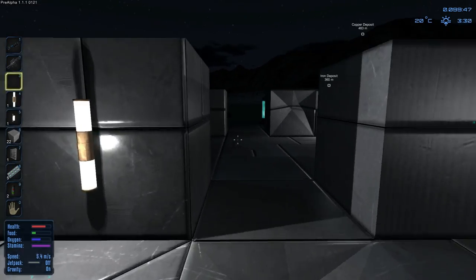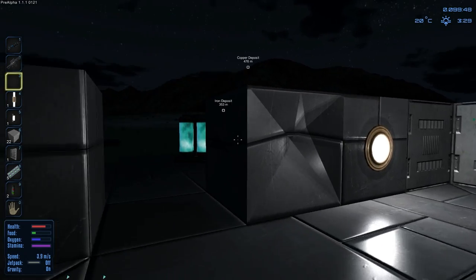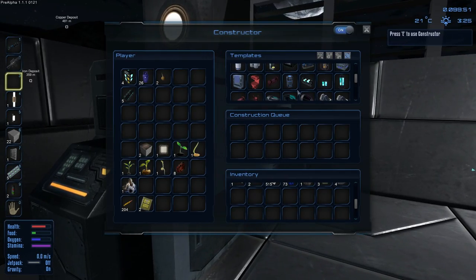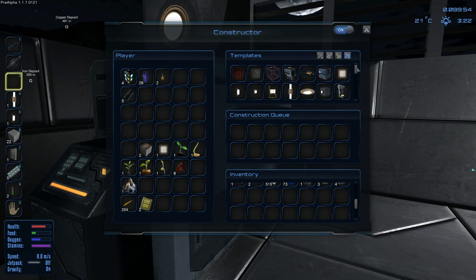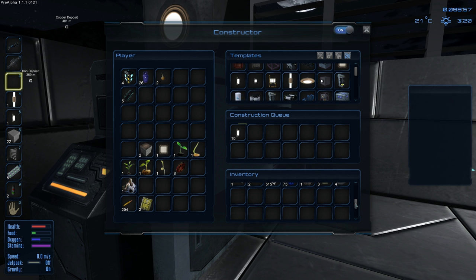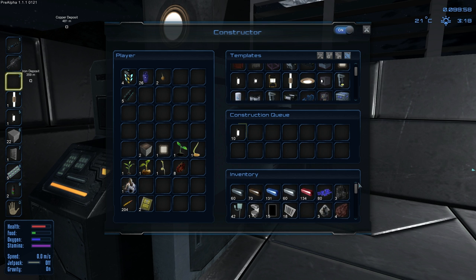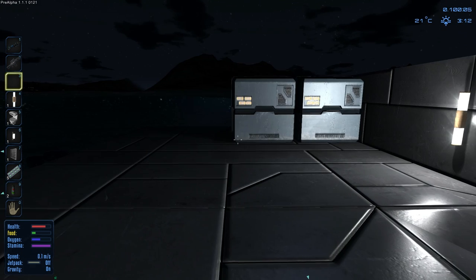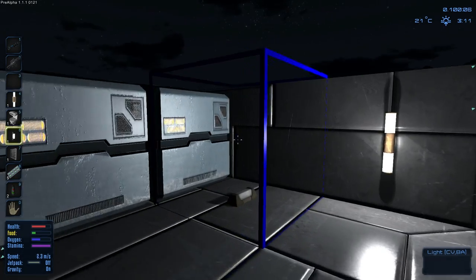I'll just put them wherever for now, just because I want to have some lights. I'm pretty sure they're mostly for the roof, except for this one — I think that one's supposed to be the one on the walls. Alright, now we got some lights. Let's go ahead and put down our food processor. Well, before we put down the food processor, let's go ahead and make some more lights — just put these everywhere.